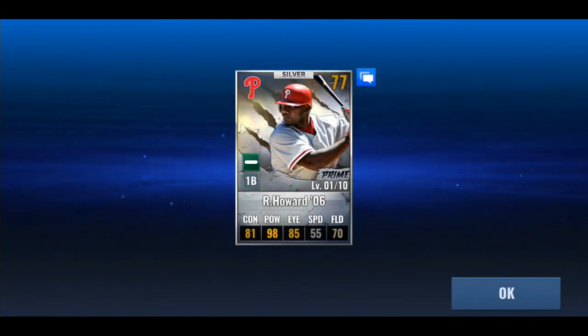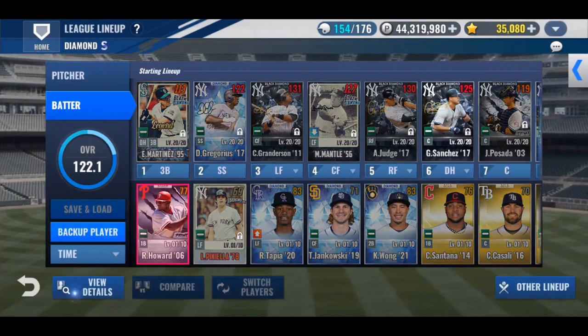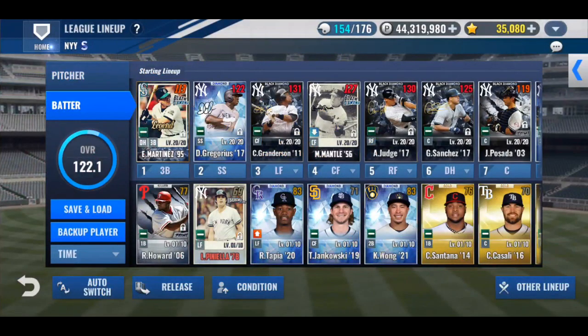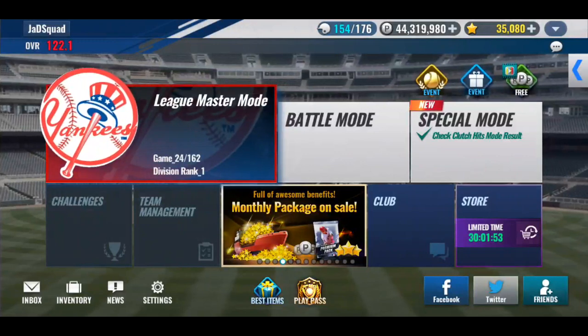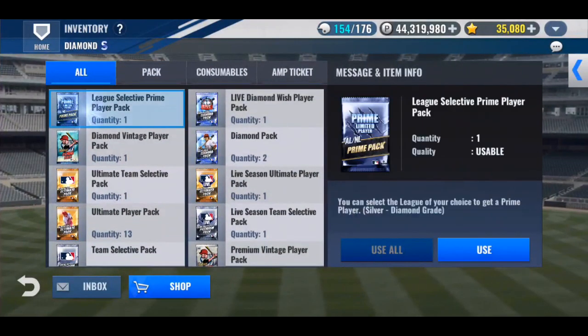Oh yeah! I love when it works out — Ryan Howard! A card that I've wanted forever and I finally have him. Unfortunately I'm still way too late for the Joey Bats card I've always wanted, and also way too late for the Carlos Beltran Mets prime card. But oh well, hopefully we'll find one of those eventually.